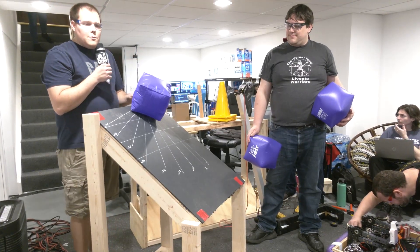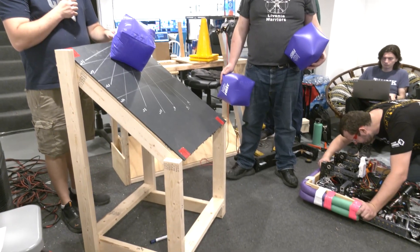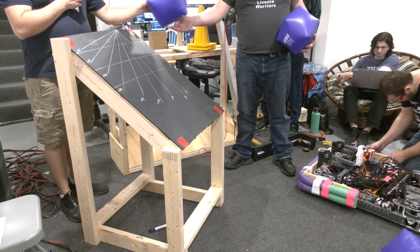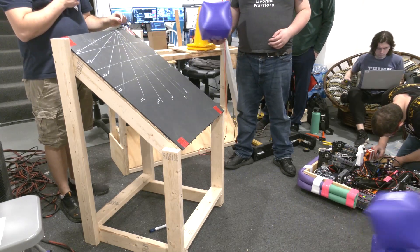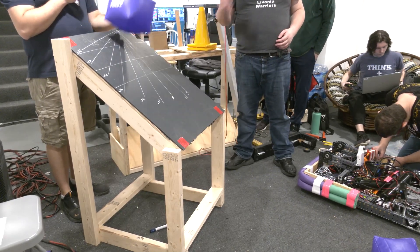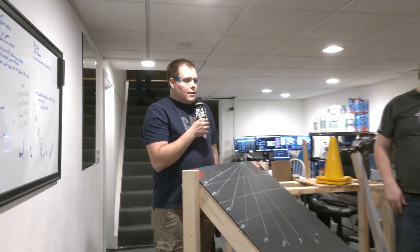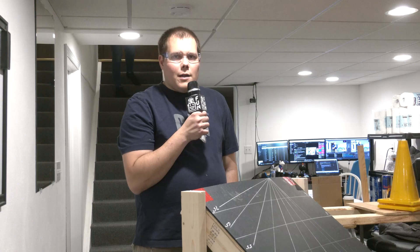Now we're going to show cubes dropping through the feeder station with three different inflations. This is the least inflated, this is the medium cube inflation, and this cube is way more inflated. They tend to go further if they're more inflated, but otherwise they pretty much just drop down in an orientation that's easy for the robot to pick up.